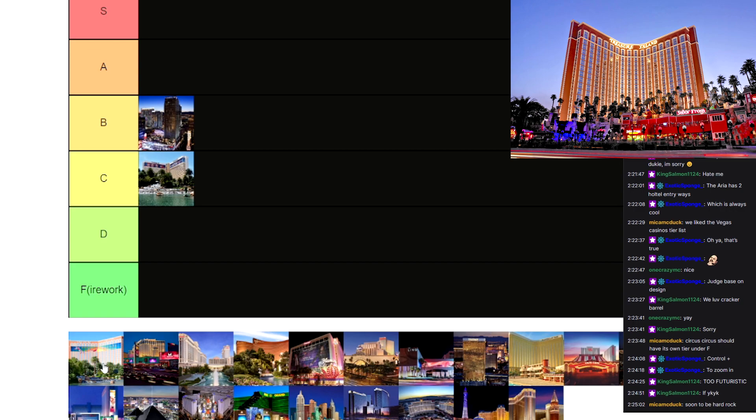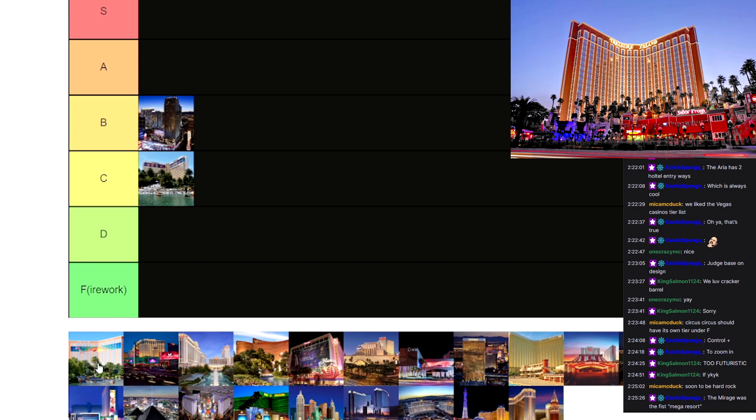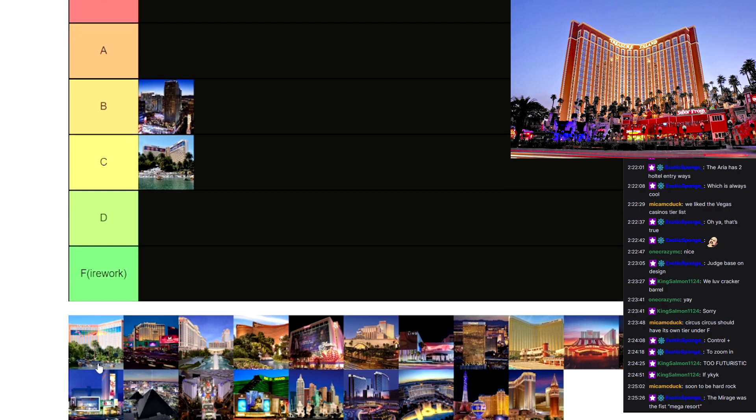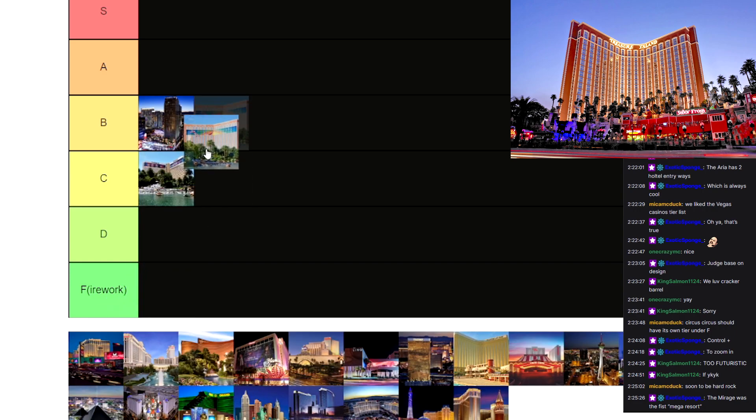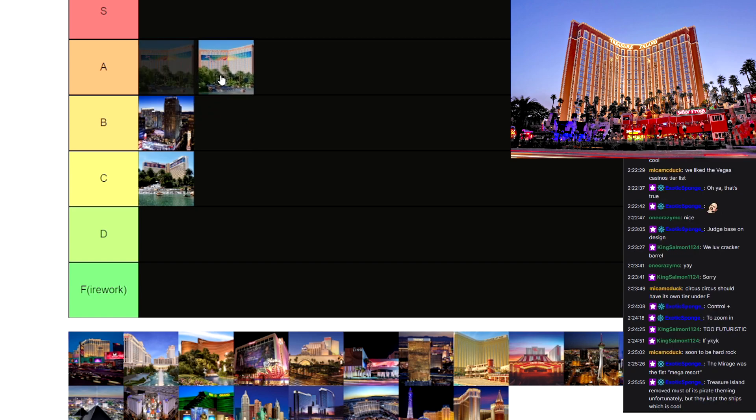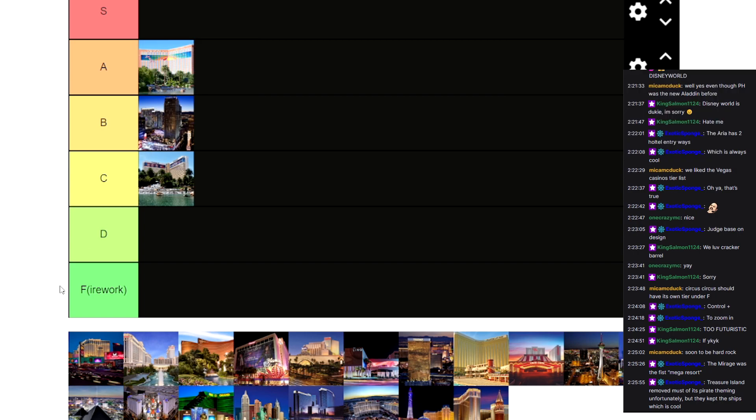Treasure Island — I haven't built Treasure Island yet, but I really like the vibe of it. I think the whole pirate tropical vibe is kind of cool, just like Mandalay Bay. The pirate vibe is pretty cool, and I like the mountain that they have in the front. It's really Las Vegas-y. I think Treasure Island is going to go A tier.